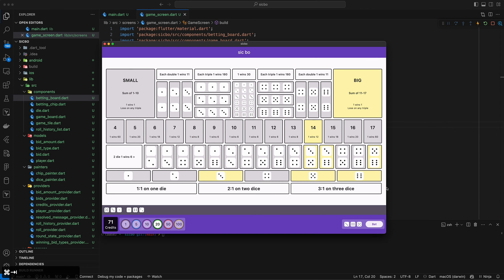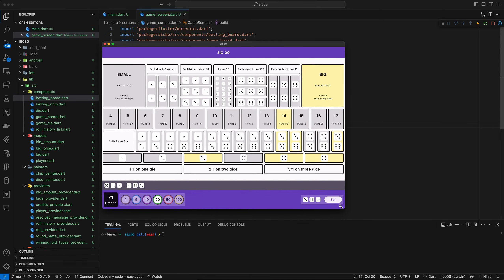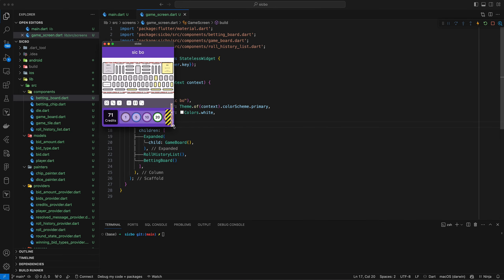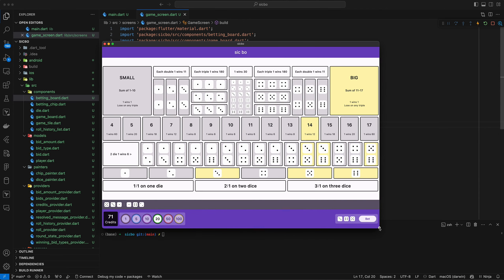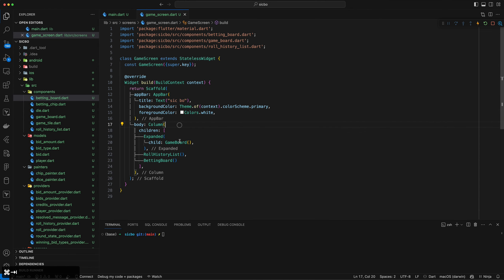Our main.dart is just the basic main with the default stuff stripped out. The home is our GameScreen, which is a basic stateless widget with an app bar and a column containing the GameBoard component, the RollHistoryList, and the BettingBoard. GameBoard is expanded so it takes up as much space as possible. There's also some responsiveness work so it scales accordingly, though at very small sizes things get hard to read — that could be fixed with different layout approaches.